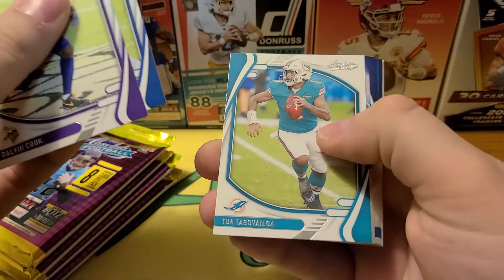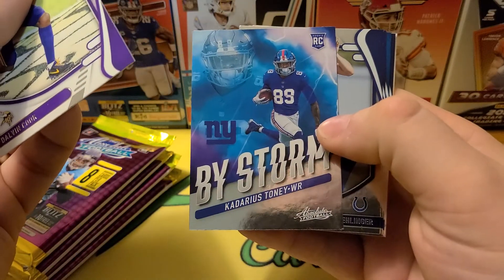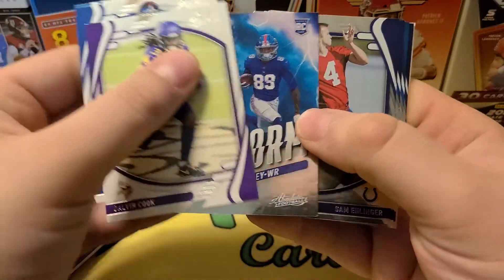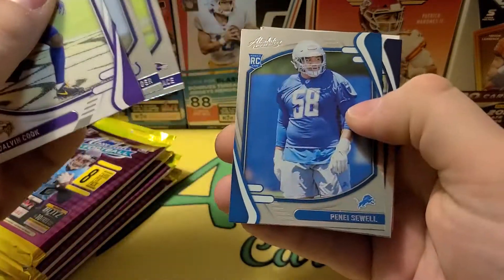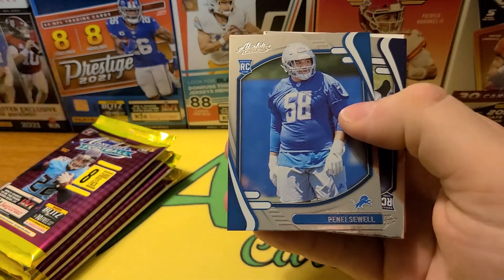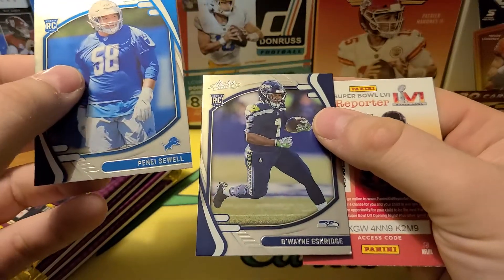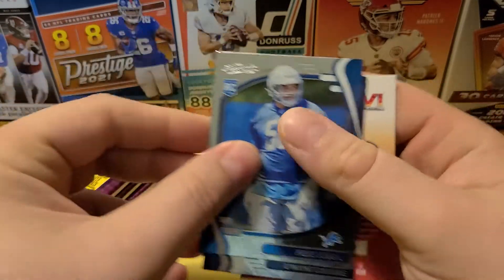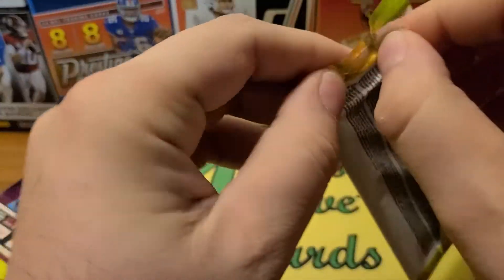Dalvin Cook, Daniel Jones, Tua. A base card of Kadarius Toney — he had a big game a couple weeks ago. Sam Ellinger, rookie quarterback. Tylan Wallace. My PC guy Vinay Sewell, former Duck. And Dwayne Eskridge — somebody said that's a PC card there.